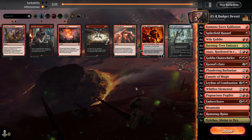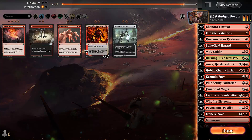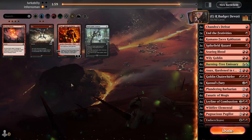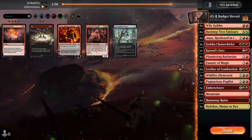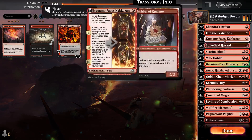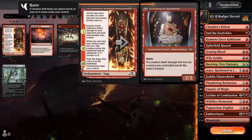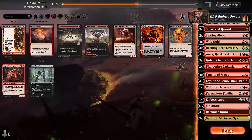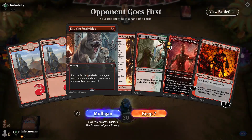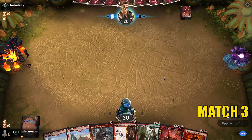Post-game two sideboarding against mono red aggro. We bring in End the Festivities, Chandra's Defeat, and Searing Blood. We trim Wildfire Elemental since Kumano isn't as helpful here, drop Kazoo's Fury, add two Kumanos back, drop one Plundering Barbarian, and add a Tybalt to make tokens and try to slow them down. We keep the hand with Burning-Tree Emissary — we think we can beat the opponent with this.